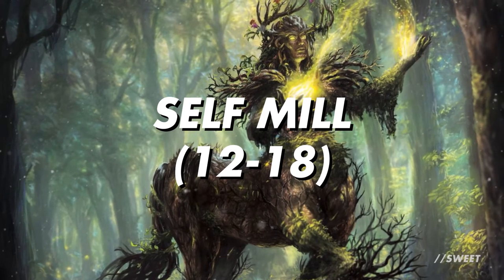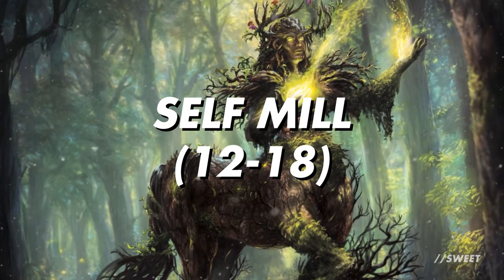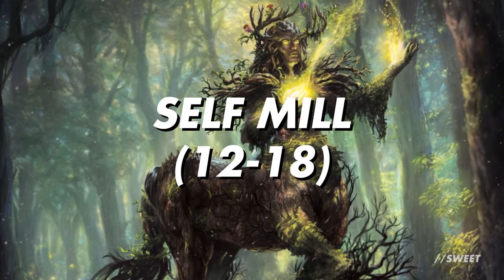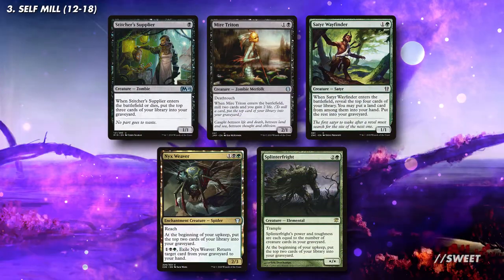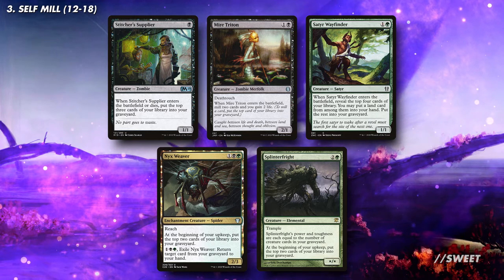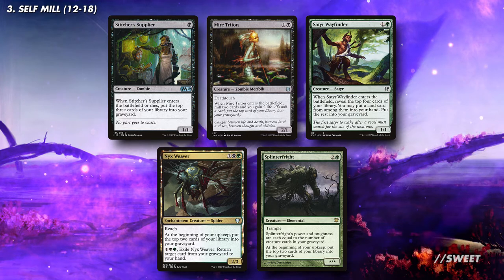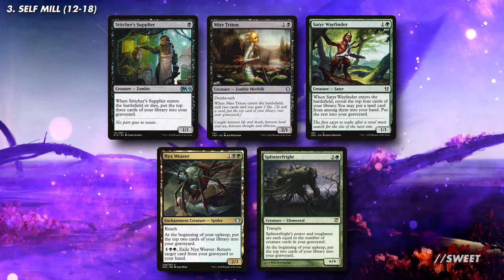The first category we're going to look at is self mill. In this deck this effectively replaces a large portion of our card draw, as with Muldrotha we can play things out of the graveyard. To begin with, we either want cheap creatures that mill us when they come into play, or slightly more expensive creatures that repeatedly mill us turn after turn. There's some good ones on screen here, but there's plenty more out there to suit your budget.